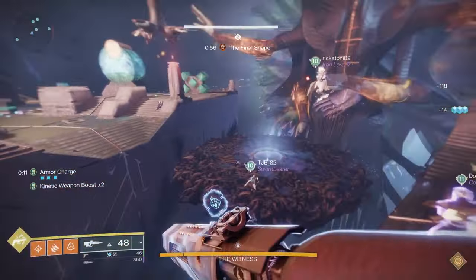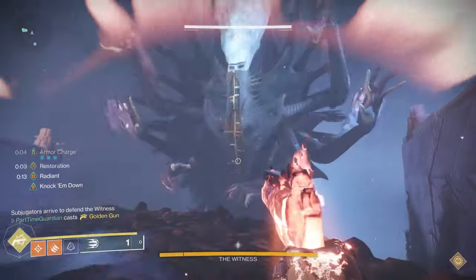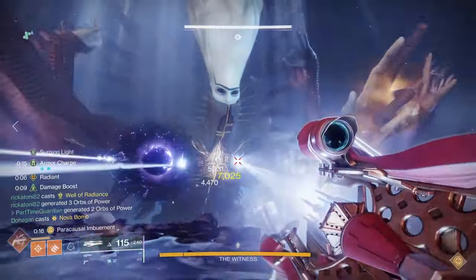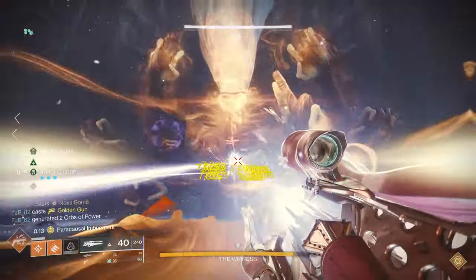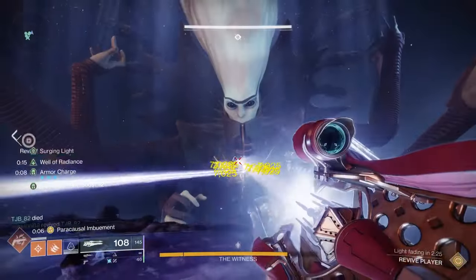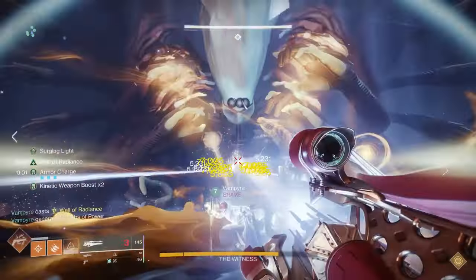Once you break all the buttons, it is time for DPS on the Witness. If you have extra time prior to this, it's probably a good idea to do some add clear so there's less chance of issues during DPS. DPS for this fight is very similar to the Excision mission — and that's a good place to practice if you haven't done it. The first key is to watch the floor. The Witness will always take up half of the floor and then switch to the other half with an orange resonance that will hurt you.